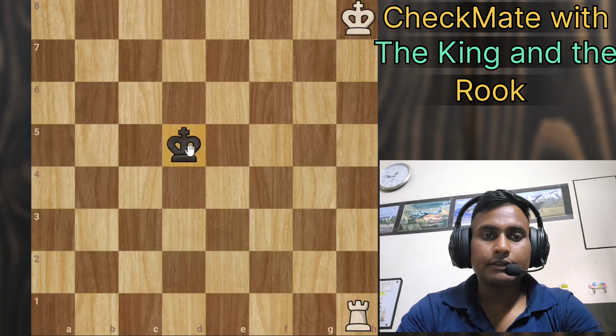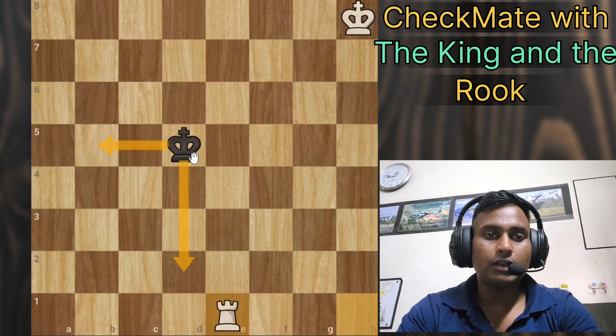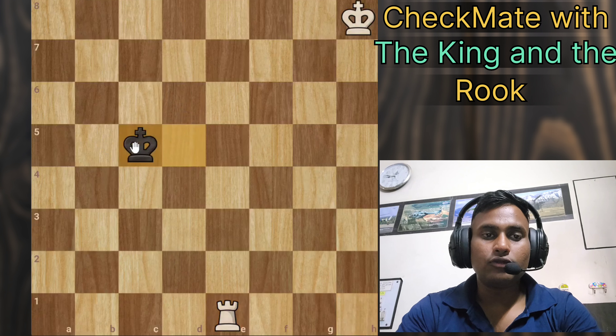First of all, the black king is on the d-file, so we'll make a boundary on the d-file by bringing our rook to e1. Now he cannot come to this side of the board. He will basically move here, here, or here — he has three directions left, not the fourth direction.